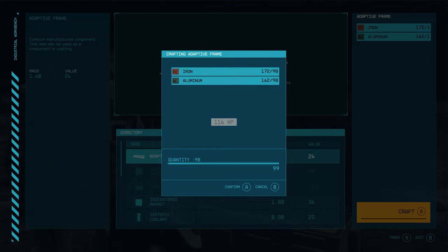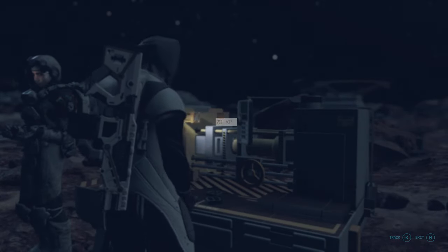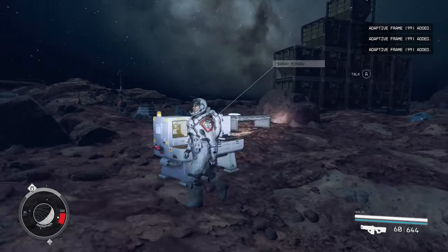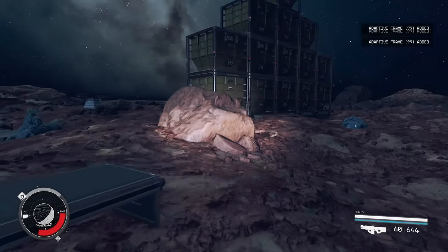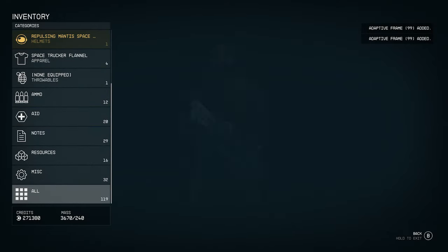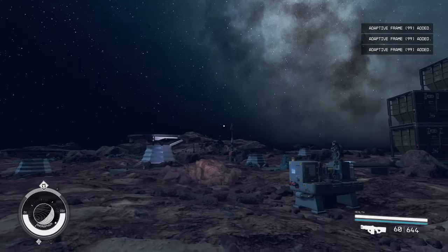Once you're about to run out of iron and aluminum, just go to sleep for 24 or 48 hours — the longer you sleep, the more stocks up in your storage containers. You can also go to Venus because Venus's time system works differently: each hour on Venus equals 100 hours, so time adds up fast there. Once done crafting the adaptive frames, you can simply drop them or put them on your ship and sell them if you want — I just drop them.